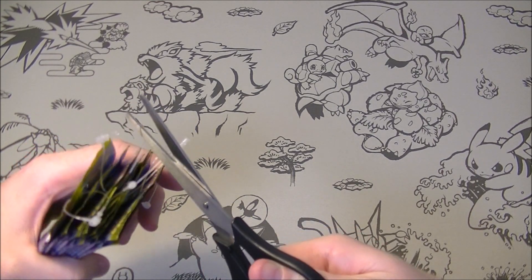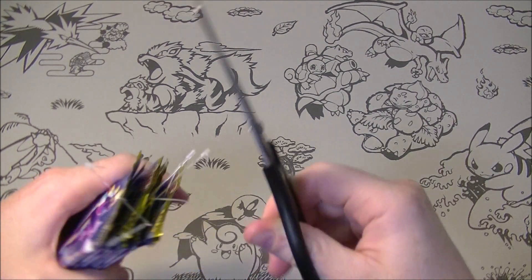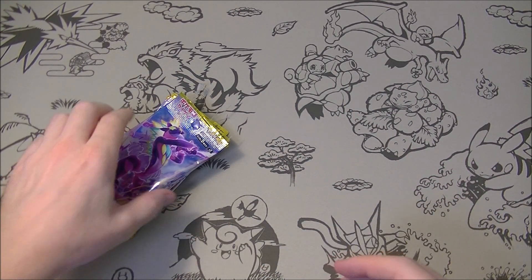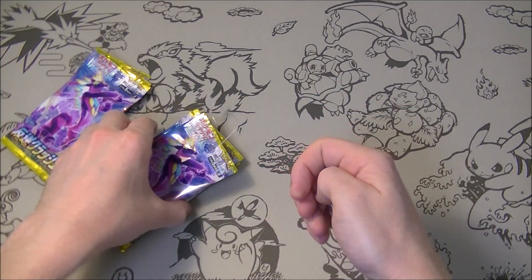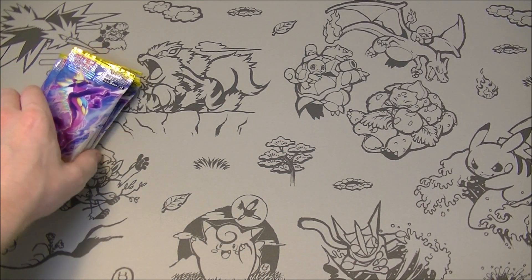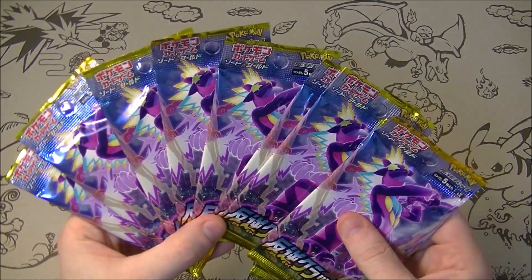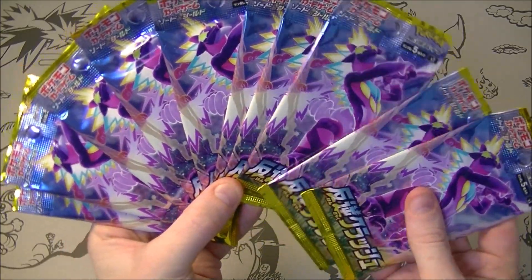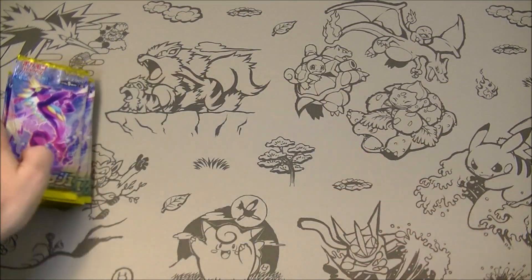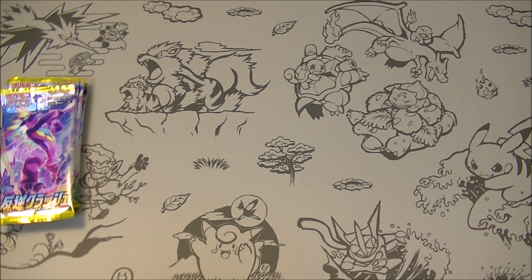Basically we want Boss's Orders or Scoop Up Net, which is also in this set and quite expensive. We'll take either one, that would be very nice. I haven't pulled a boss in a while, and I'm also skeptical sometimes about the packs from this place because we never seem to get anything good. Maybe they put them in after getting something good — I don't know. But anyway they're cheap so we can't complain. If we get something out of it, it's a win. So yeah, 10 packs today — kind of the usual.